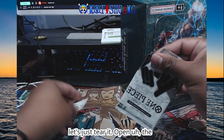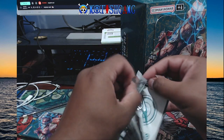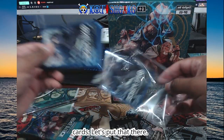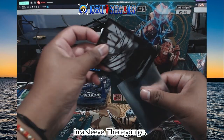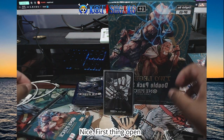Let's just tear it open. The Whitebeard Don! There we go. Law sleeves. All of our nice cards. Let's put that there. Okay, let's grab one and put this in a sleeve. There you go. Nice. First thing opened.